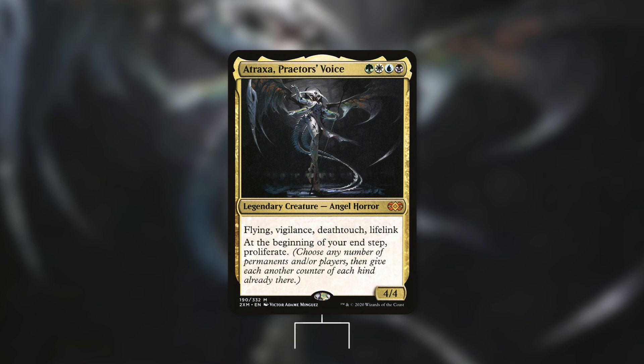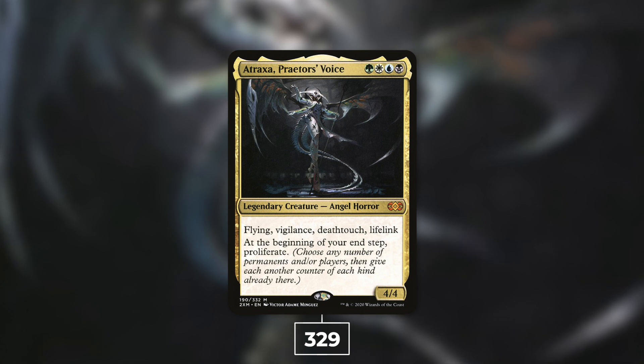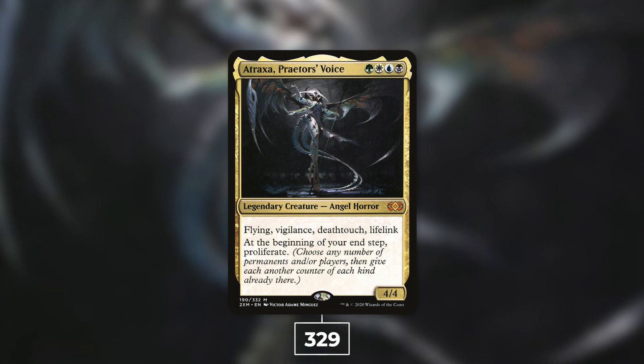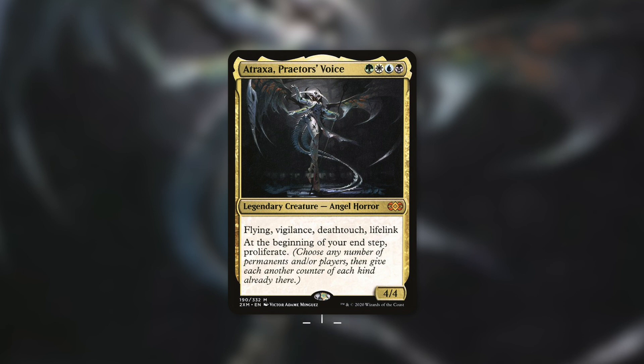At number seven with 329 decks we've got Atraxa, Praetors' Voice. Atraxa is a 4/4 with flying, vigilance, deathtouch, and lifelink that costs green white blue black. At the beginning of your end step, proliferate — choose any number of permanents and players, and give each another counter of each kind already there. Atraxa is one of the most popular commanders of all time and can be built many ways. Themes include Superfriends, +1/+1 counters, Infect, Phyrexian tribal, Sagas, and Energy.